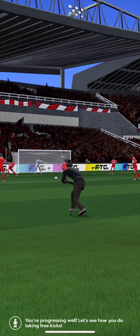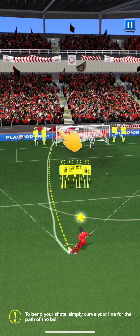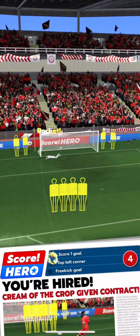You're progressing well. Let's see how you do taking free kicks. To bend your shots, simply draw a curvy line for the path. Oh, he did really well there.